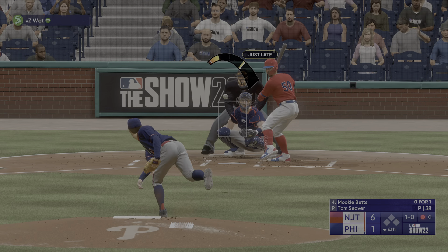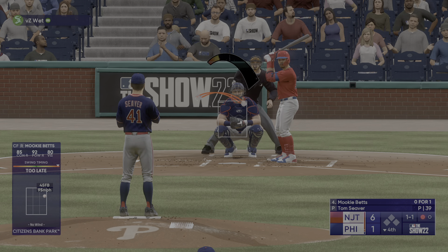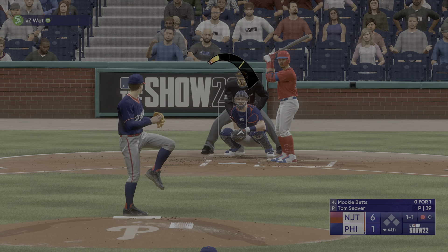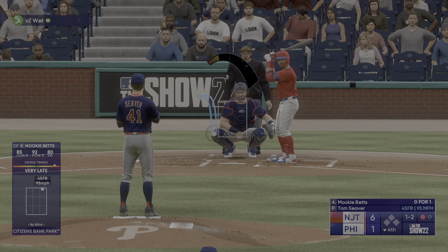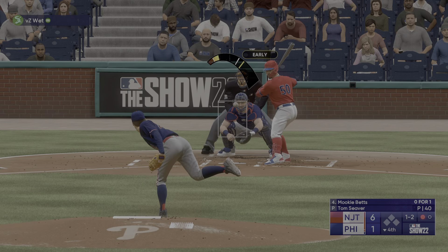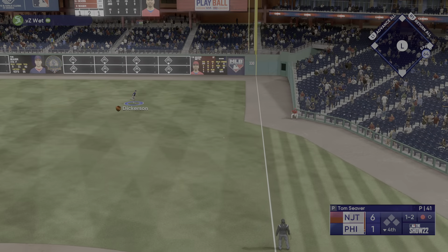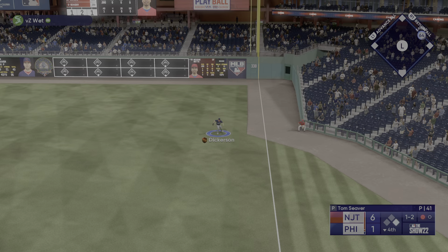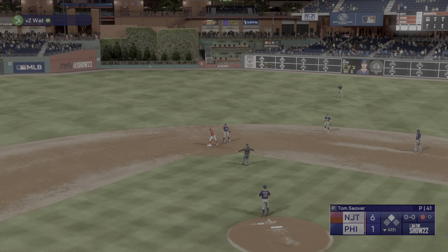Betts takes a ball as he stands in for the second time — swings and misses, one ball one strike. A foul ball makes it one and two. That one down the line — that's a fair ball down the right field line. Now he'll turn for second, not in time — he's got a double. Rafael Devers up to him.